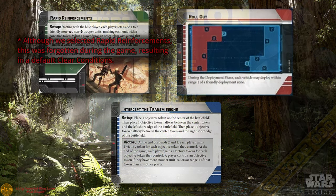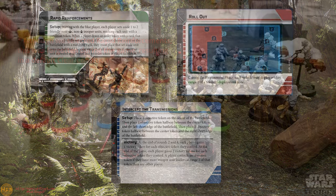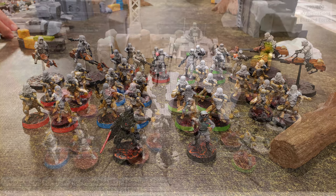Greetings and welcome to Halfling 13 Gaming. This is a battle report between the Galactic Empire and the Grand Army of the Republic. Empire forces are fielding a Blizzard Force battle force led by Darth Vader and General Veers. They bring four units of Snow Troopers for the Corps, with support from two teams each of Heavy Response Storm Troopers and 74Z Speeder Bikes.